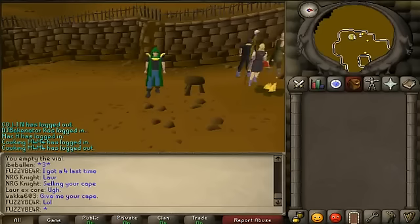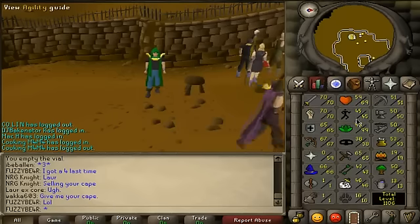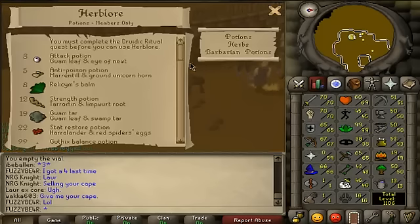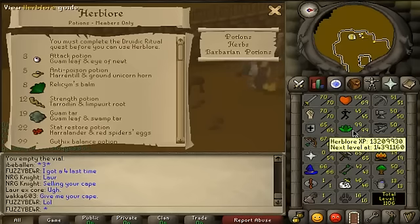What's up guys, this is Fuzzy Bear here. I've been getting a lot of questions about how to get from 1 to 99 Herblore because I recently got it on my 99 livestream. If you guys don't know my livestream, the link will be down in the description. But I figured I'd help you guys out with this. There's two methods — you can either make a lot of money, or blow a lot of money by doing it fast. I did it really fast and blew about 20 to 25 mil total. Definitely worth it though — I'm very happy to have 99 Herblore.